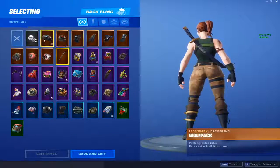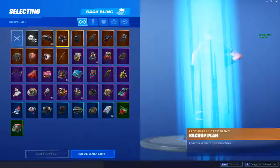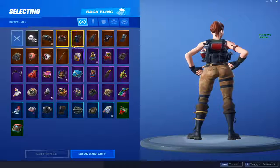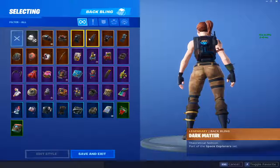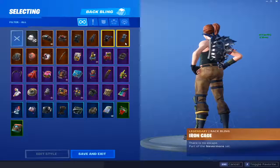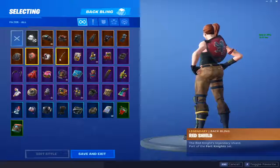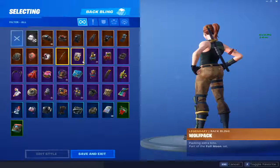Alright, moving on to back blings. We have the Altitude which is for Zenith, the Backup Plan which goes with the Havoc Twitch Prime set, Dark Matter which goes with Dark Voyager, Frozen Shrub, Iron Cage which is for Raven, Awful Rig, Pursuit, Red Shield, Skirmish, and Wolfpack which goes with the Dire.